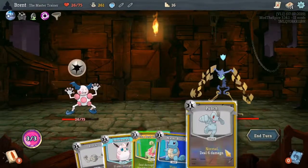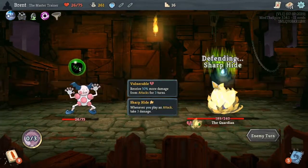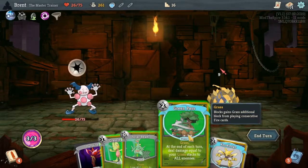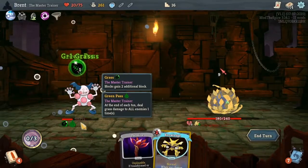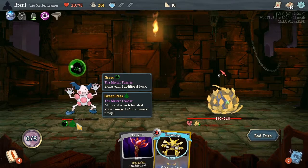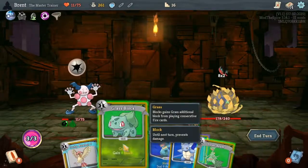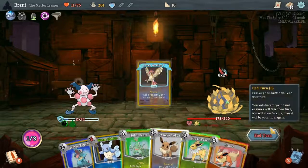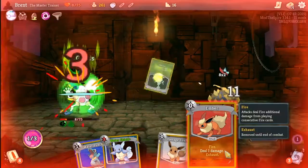Solar beam, punch, grass pass — oh it only does one. Interesting, it doesn't count itself which is kind of lame. Oh no, it does too — so it still continues, so actually getting it out earlier could be pretty nice. I want to do grass block, this one, grass token. I just kind of want to do 11 damage and gain another one of that.